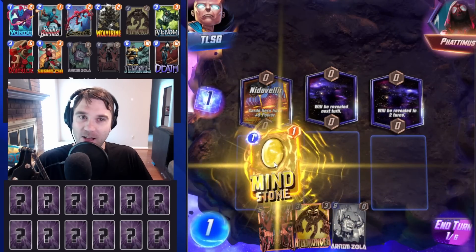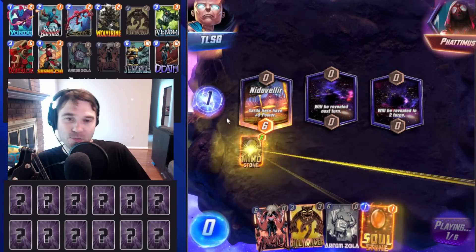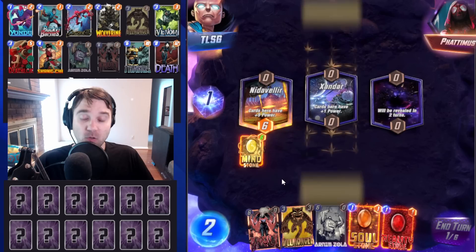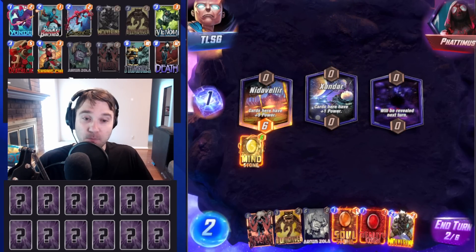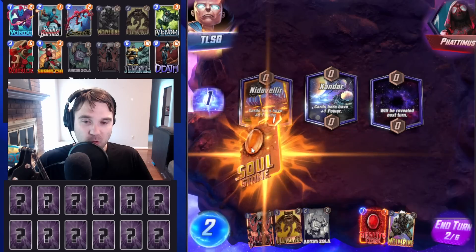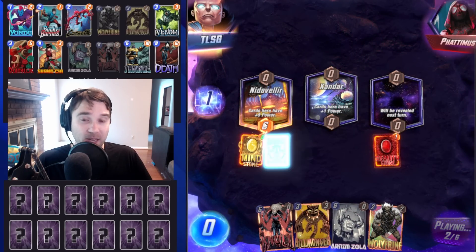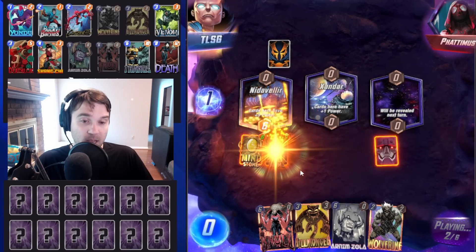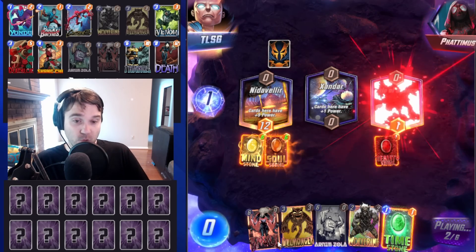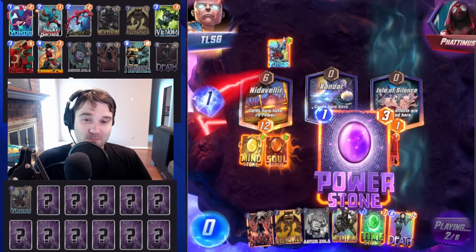First up we have Fatimas. The first location is Nidavlir. Previously in a Thanos destroy light-destroy style deck, we used quite a few. We'll use only a light touch of destruction and Beast, but since Beast went from a two to a three cost, it's a little bit clunkier. So what we're going to be doing here is just trying to draw as many cards as we can, because if we can get Venom, Nidavlir is phenomenal for us. We can hit it with an Arnim Zola, or potentially do a Time Stone into Arnim Zola or a Null and then an Arnim Zola.